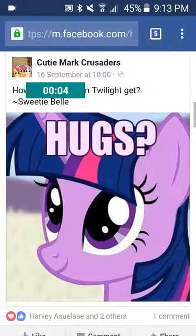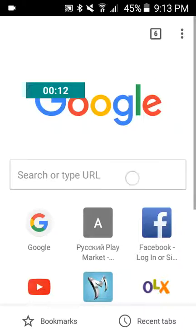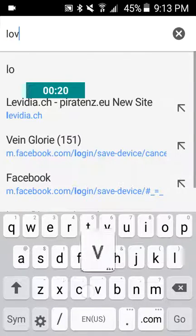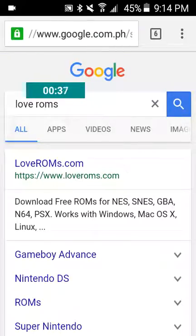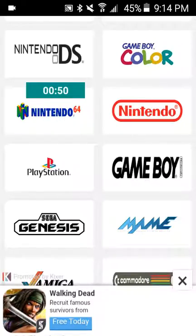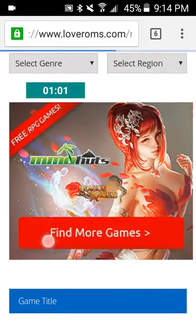I'll teach you how to download Pokémon HeartGold and any Pokémon game from the DS or Game Boy. You want to go to a site called LoveROMs — it's where all Pokémon games are, all types of games like Pokémon Fire Red, Pokémon ROM hacks, and other games like Naruto. It has all emulators, and that's where you download them.